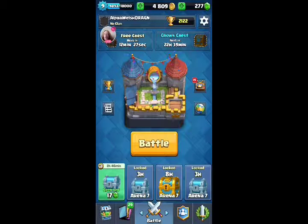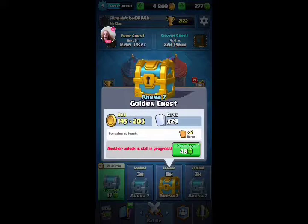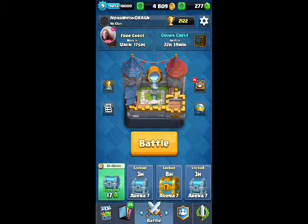As you can see I've got four chests: one silver chest open, two other silver chests, and a golden chest as well. We have a free chest on the way which is kind of behind my face, and the crown chest — I literally just got all ten crowns about five minutes ago.